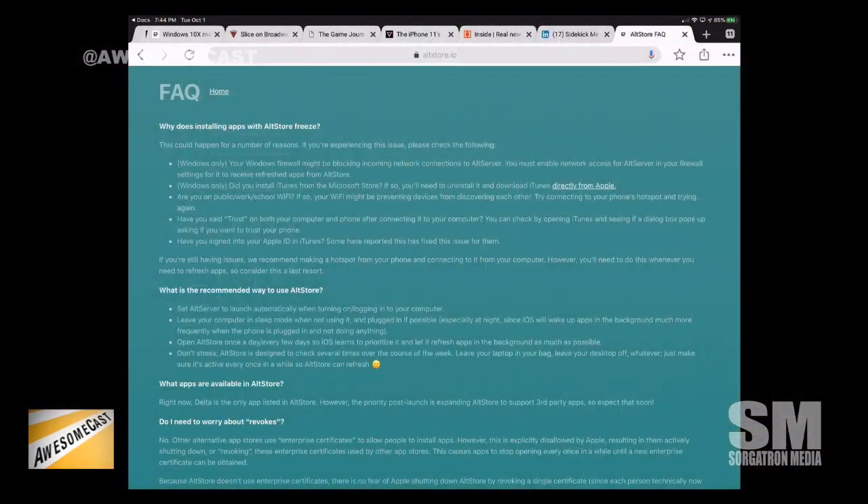It seems like a long way around to get an emulator on your phone. I've seen shorter workarounds where you could sign up for the $99 developer account and then do full year signings. Because you can write your own — they'd give you the code, you could compile it on your own. But you need to be able to code and compile and understand that process.